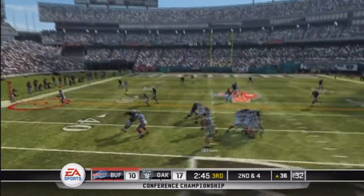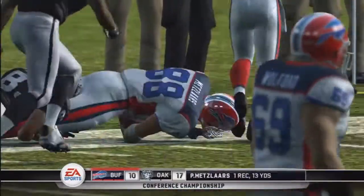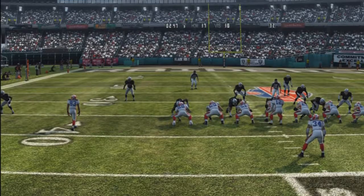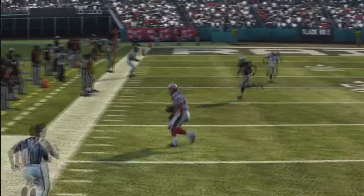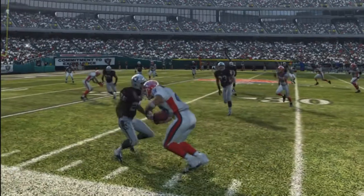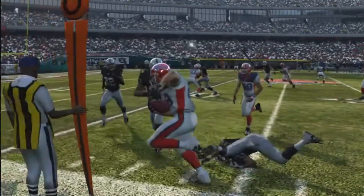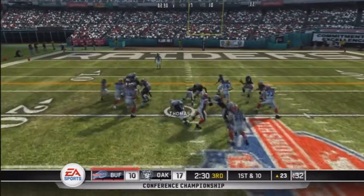Bills driving down the field — underneath complete to Metzelaars and he trucks a man and gets to about the 25 yard line. If you tell Pete Metzelaars you do not want to win this game, he says take that. Jim Kelly is finally getting in a rhythm, and you know when Jim Kelly gets in his rhythm it's scary how good he can be — Metzelaars making a great play for the first down there.